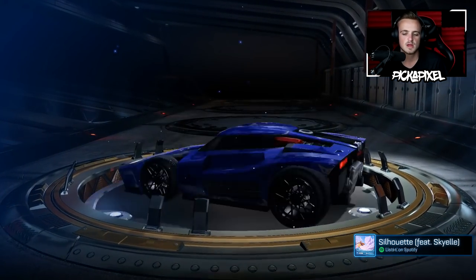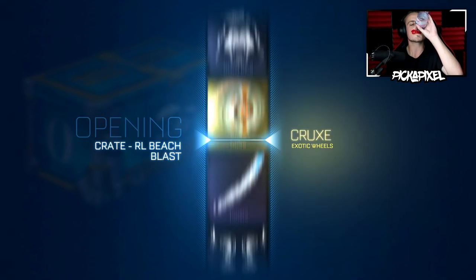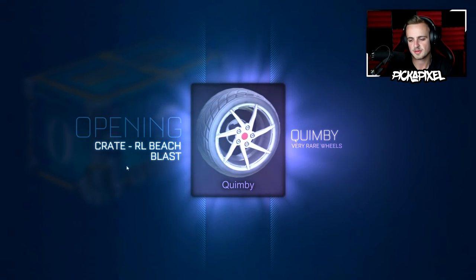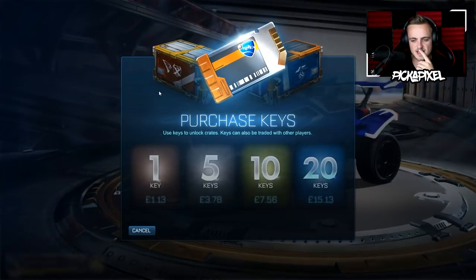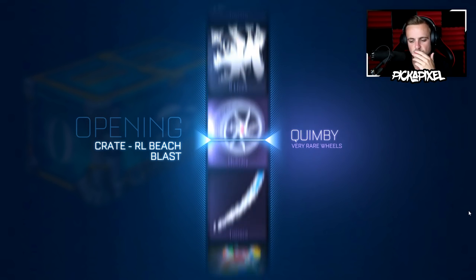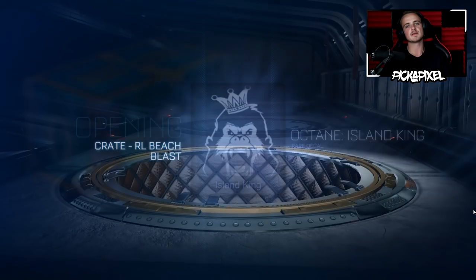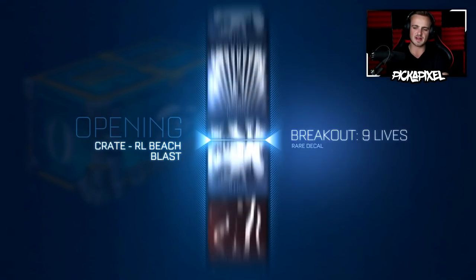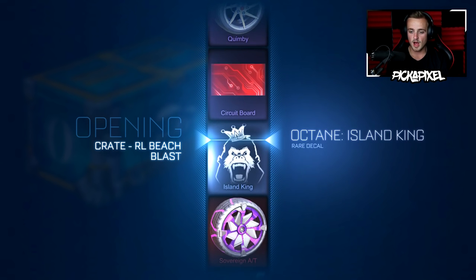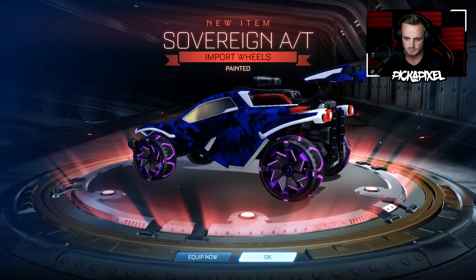Nine Lives again — that's been our most frequent item from this crate, which is a little bit frustrating. 25 crates in, here we go with another water crate. Quimby wheels — alright, okay. Let's do a mouse crate. Beach Party, I don't feel like I need painted Crux wheels right now — Beach Party would be great. Instead we're going to get the Island King. Sovereign ATs, super cool — wouldn't mind one of those, a few more imports in crates for import trade-ups would be awesome. Painted Sovereign AT wheels — as soon as I mention it the game gives me one. Purple — I first thought it was blue but then it looked more purple when it's on the car.